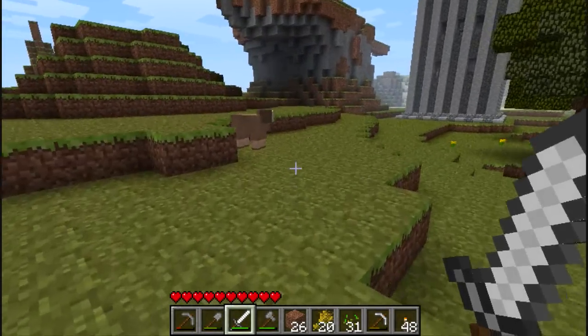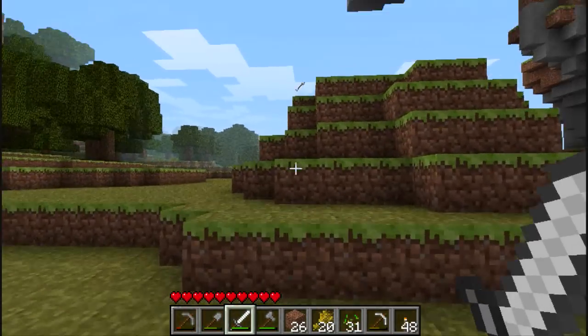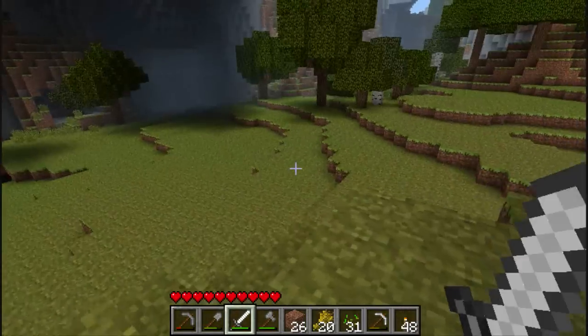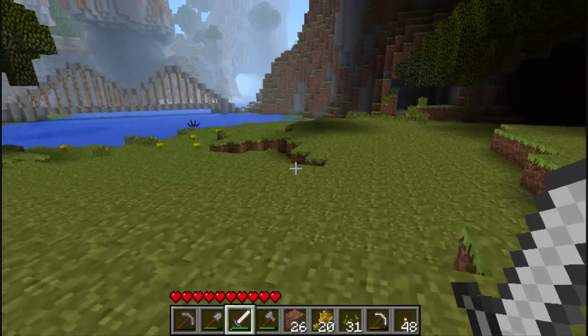Brown sheep! Man, I don't have my shears. Oh, you're gonna have to die. Sorry, sheep — give me your brown wool. I got some arrows. I'm leaving it dark because I can just run mobs out into the light and kill them.